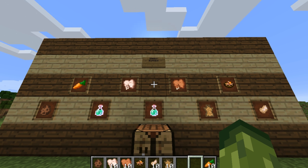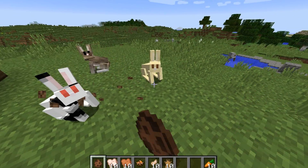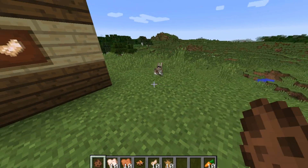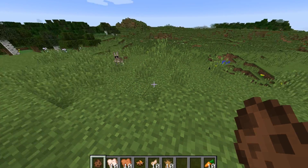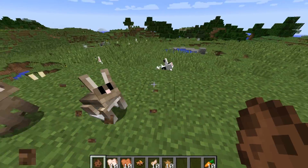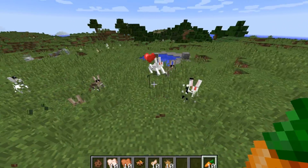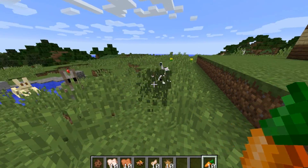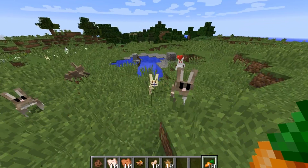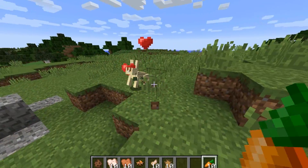I'm going to spawn a few bunny rabbits and show you how their movement reacts. They react very similar to the ocelot — when you move towards them they will scatter away because they don't want to be anywhere near you. They do have different various skin types and different textures. If you tame them, which can be done with a dandelion or a carrot, they will become friendly towards you.